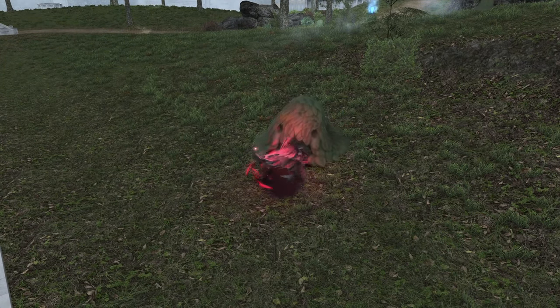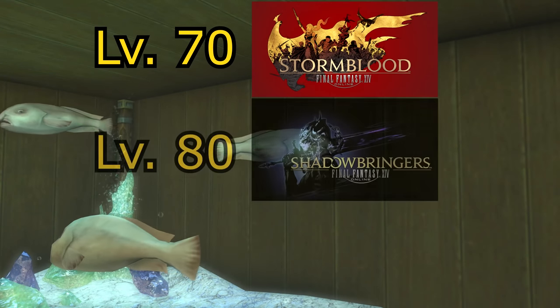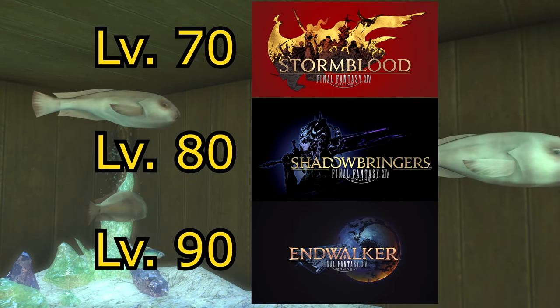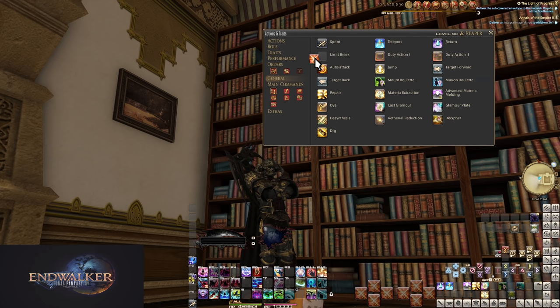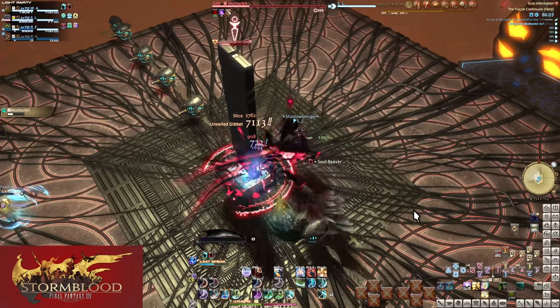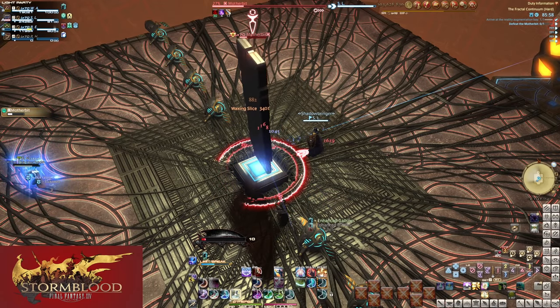All tooltips will be shown at the level cap for each section: level 70 for how you start, level 80 for Shadowbringers levels, and level 90 for Endwalker levels. I also recommend all players add Sprint and Limit Break to their hotbars, both found in the general tab of your actions menu. As for how my hotbars are built, it'll make sense at 90 — just put skills on your hotbars in a way you feel comfortable using as you're leveling. Everyone has their own way of doing things. If you want more info on how I set up my UI, check the description or the card for the video about it.